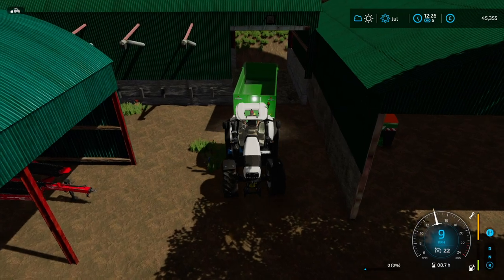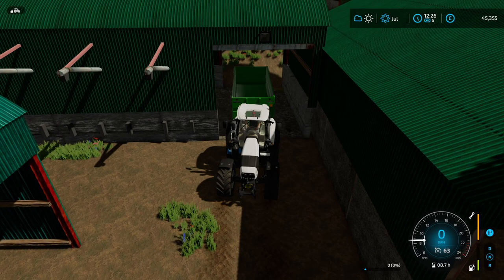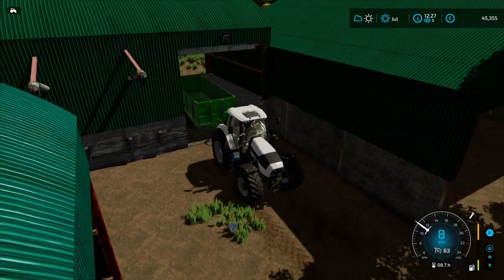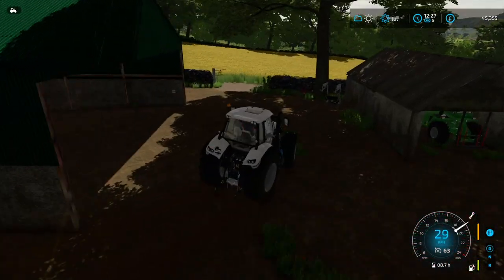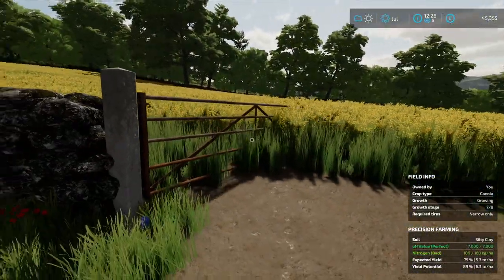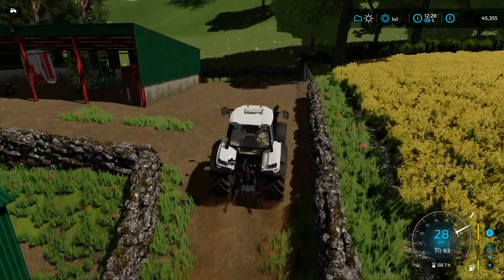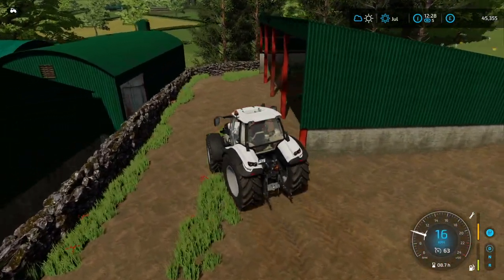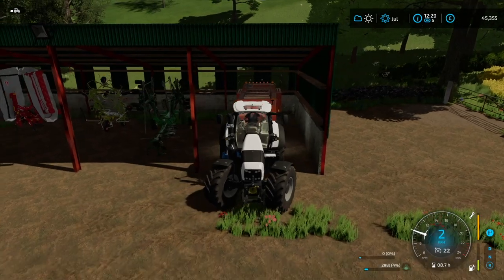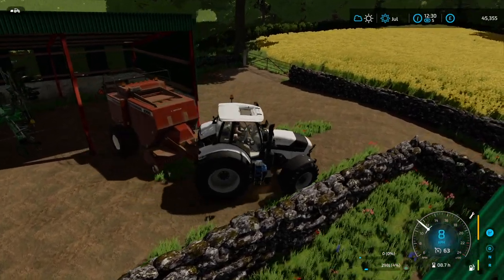We can leave the trailer here for now because we won't need it until August when we're harvesting the canola, so we'll just detach that. We'll go up here and get our beautiful Heston baler. I suppose we could shut this gate for now — it just looks better shut anyway. The Heston baler is on the left over by the storage shed and it does still look amazing on the Lambo — absolutely fantastic.